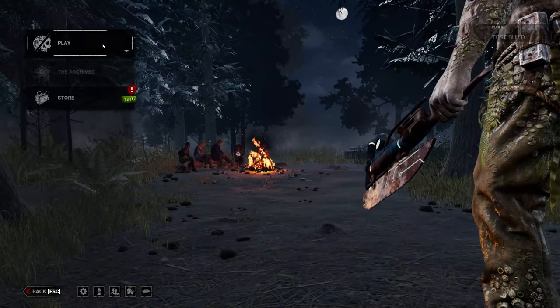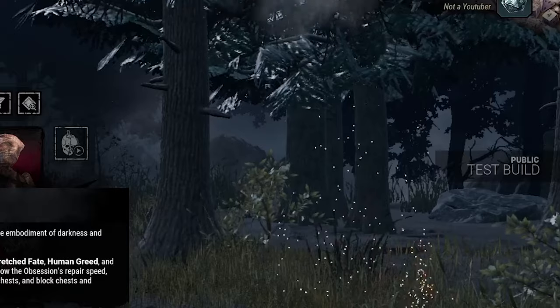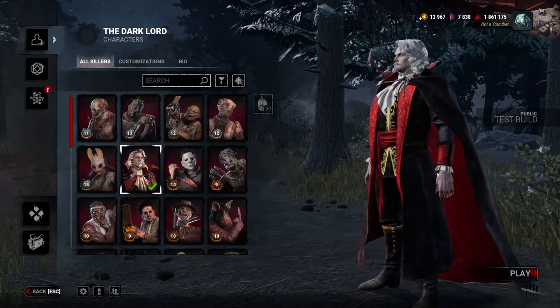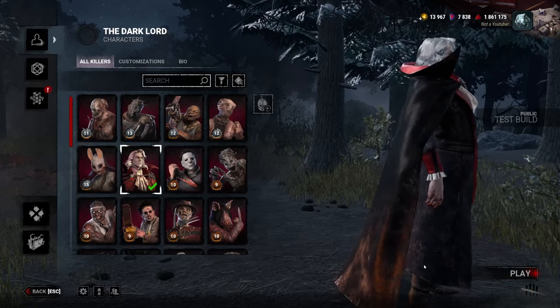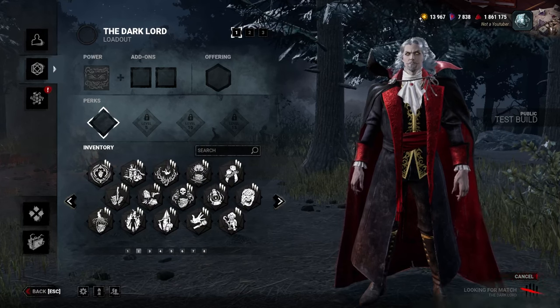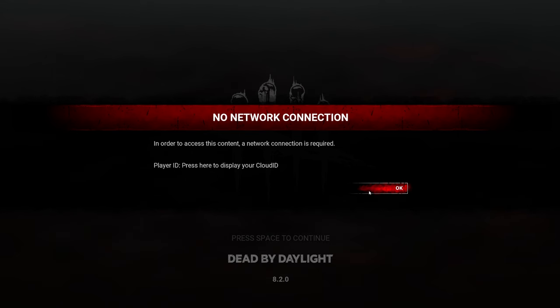We're finally in it. Let's go to Dracula first — the Dark Lord. He's kind of buff, he's a strong man. Why is he built like a reverse C? We might as well queue, seeing as this is probably gonna be forever. It's Tuesday.